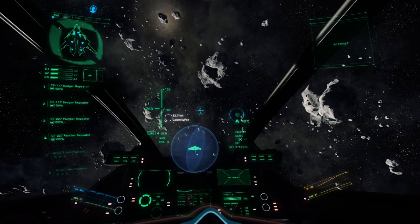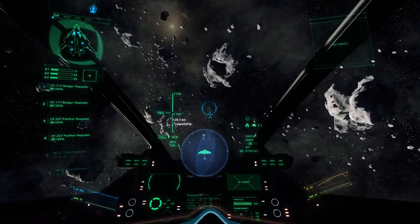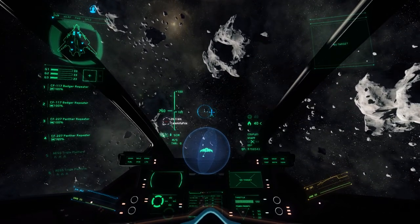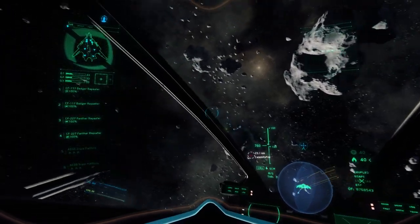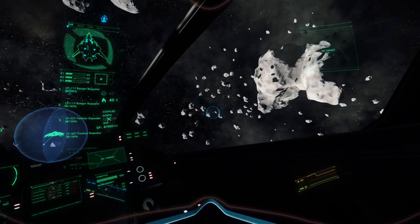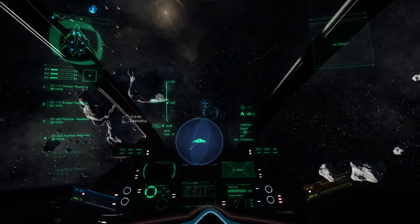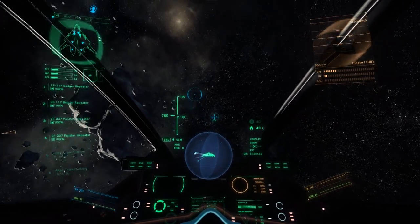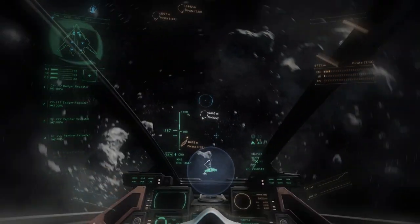I could go and PvP these guys but that's not what we're here for today — I want to blow up some pirates. The objective here is that flashing red beacon near where the other player ship is. That's basically a black box flight recorder we need to go to and activate to get information on what happened to the ship that dropped it. And we have contacts coming in — here come our pirates.